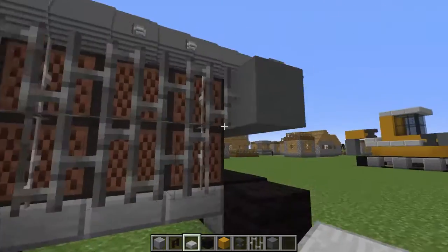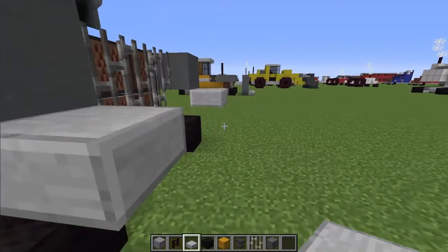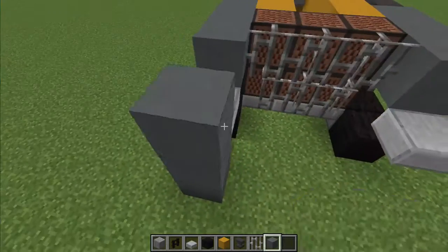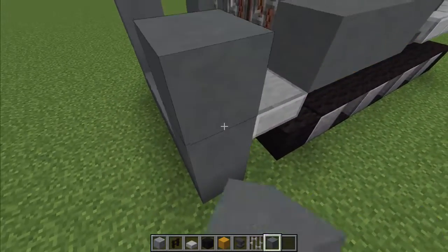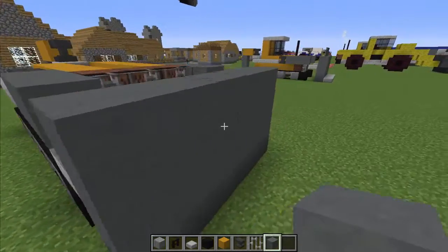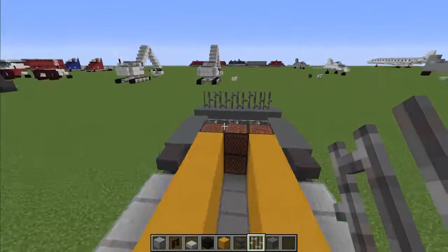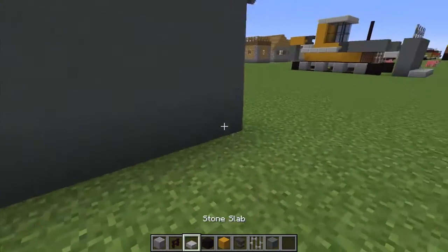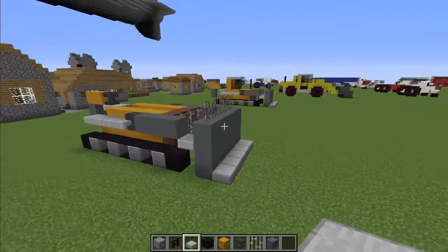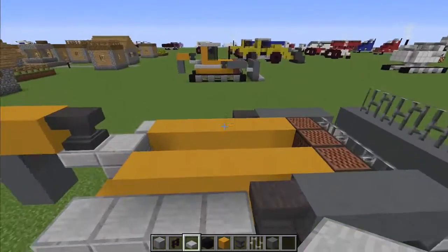We're going to put the slabs right there and there. Now we've got the attachment point for the plow — we're going to build it out of this template, and it's just going to be a simple board just like so. We're going to add a protective — I don't know what it's called, just like a shield of some sort — to the top here, and also some slabs at the bottom. And that's pretty much done.